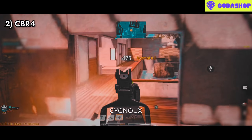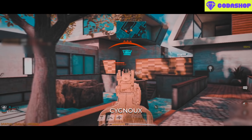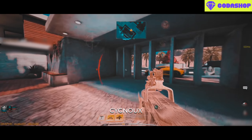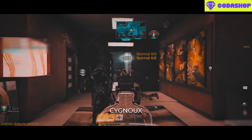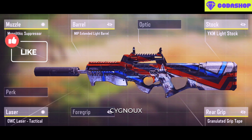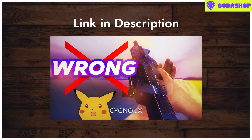Coming to the top 2, we have the CBR4. The CBR was the contender for the best overall weapon for the past two seasons and even now it continues to be one of the best. It is a versatile weapon that can be used for playing both close range and longer ranges. People used CBR over the Type 25 last season, which shows how statistically viable this weapon is. There is also a build for better recoil control.